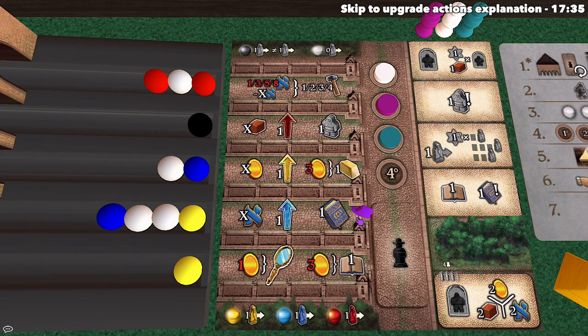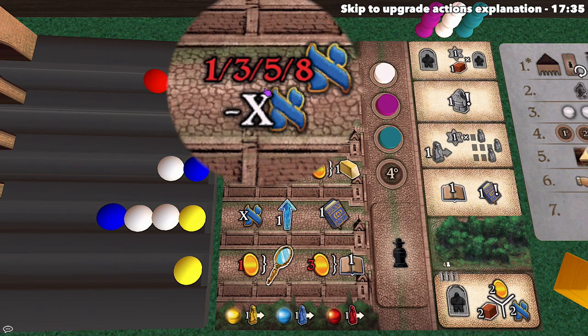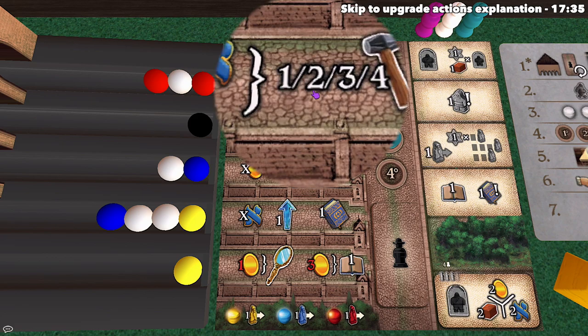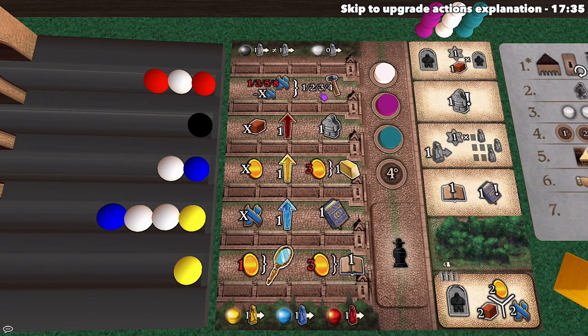The work action lets you spend knowledge — with a discount equal to the number of marbles in that row before you take one — to activate multiple golems. Spending 1, 3, 5, or 8 knowledge (minus X discount) lets you activate 1, 2, 3, or 4 golems respectively. For example, if you want to activate 3 golems you'd spend 5 knowledge, but if there are 3 marbles in the row the discount brings it to just 2 knowledge.